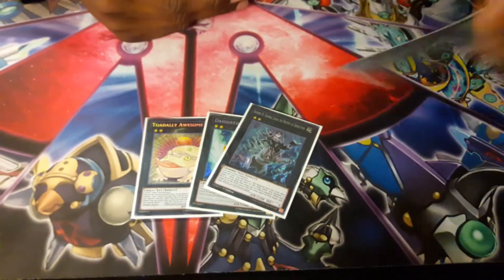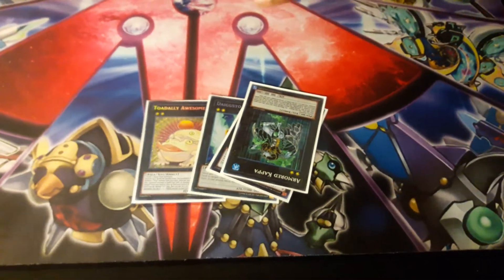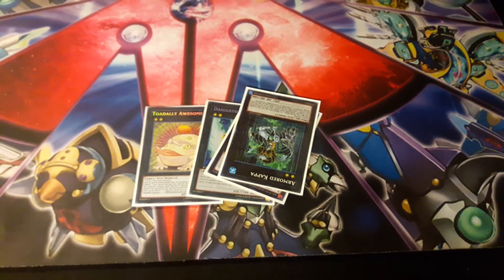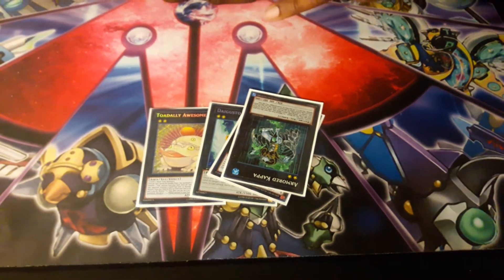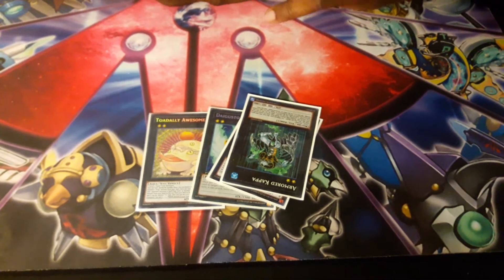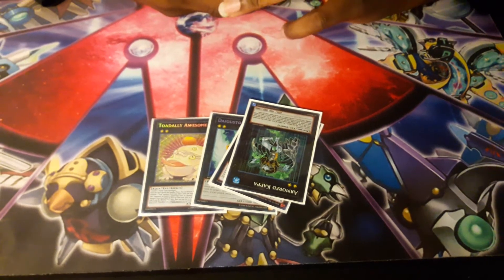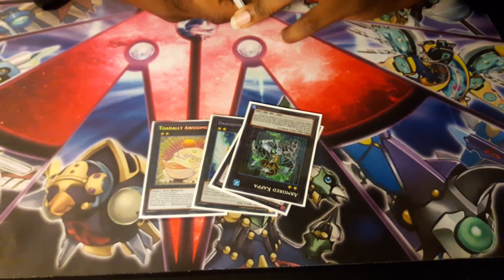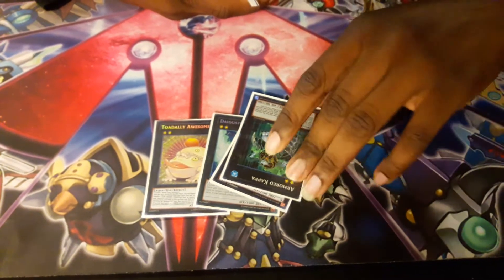Armored Kappa — once per turn, you detach an Xyz material from this card and this card gains 1,000 attack or defense. During a battle step, while an attack involving your monster is occurring, you can discard one card — for the rest of this turn monsters you control cannot be destroyed by battle and you take no battle damage. You can only use this effect once per duel.